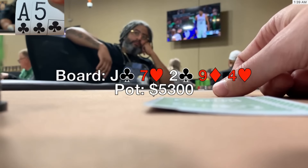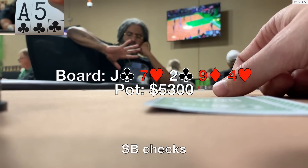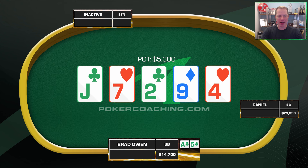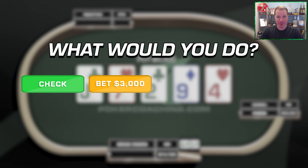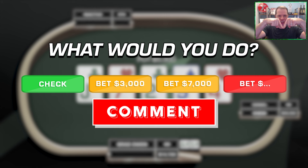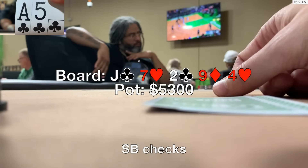The river is the four of hearts — a total blank. Somehow Brad's 125% chance of making a flush did not come through. The opponent checks. Now Brad has to figure out what to do. The pot is $5,300. Would you check? Would you bet $3,000? Would you bet $7,000? Or would you bet some other amount? Let me know in the comments. Brad has ace-high, which is unlikely to be good. The opponent already called a three-bet and two fairly large bets on the flop and turn — he doesn't strike me as the type who likes to fold to river bets at two-thirds or even full pot.